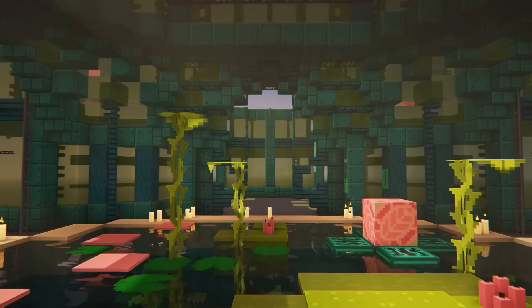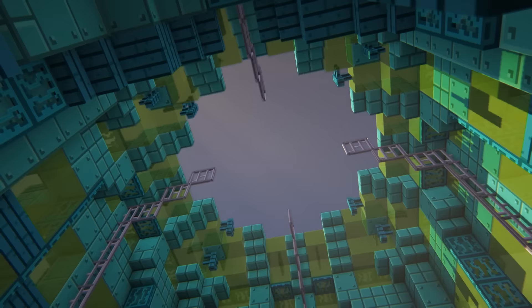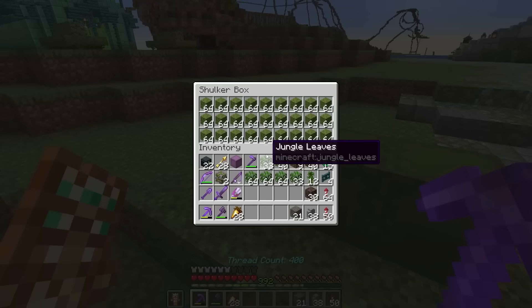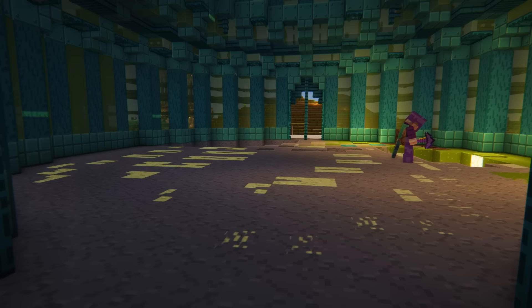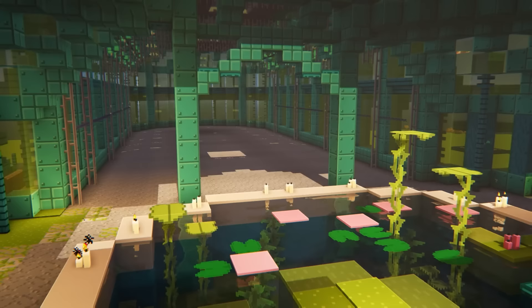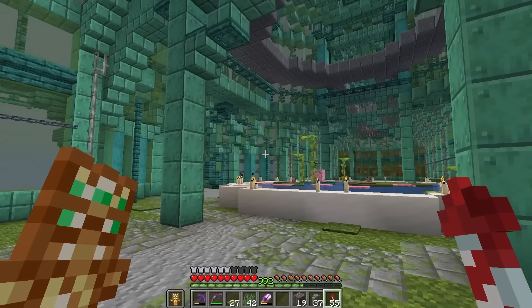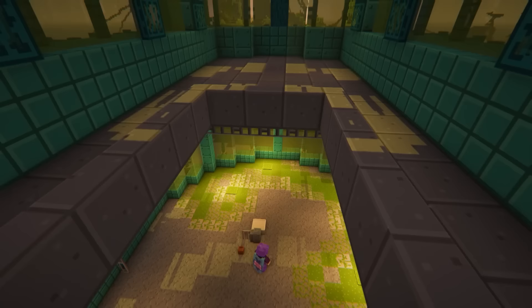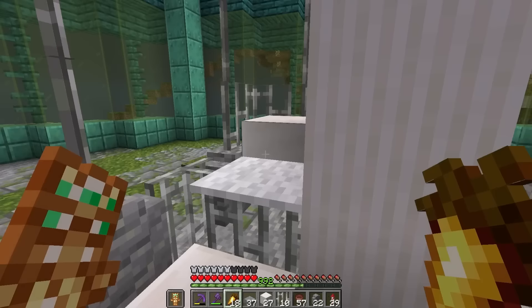I relaxed my pace a lot and focused on finishing the greenhouse exterior over the next couple days, and I had a lot of fun with it. Before I knew it, the outside was finished. For the interior, I want the floor to be a gradient of stone pathways transitioning into moss where we're going to put a lot of the plants. I noticed greenhouses on Pinterest often have ornate white spiral staircases, so I built that on each side — and you can actually walk up them.